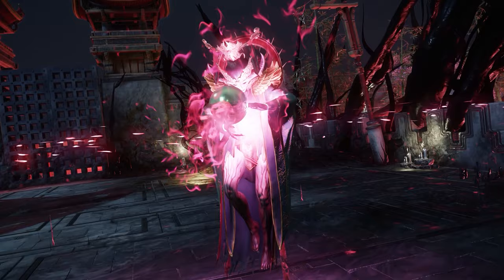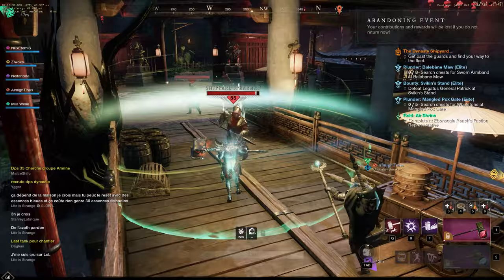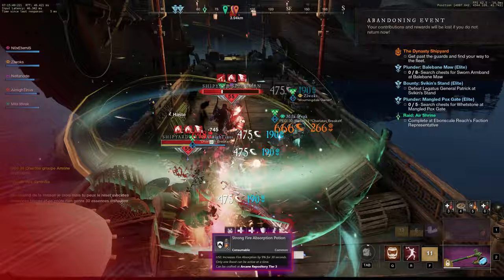So the first one is Dynasty. You're going up against corrupted enemies. They're weak against thrust, nature and arcane damage, and resistant to strike and ice damage. As you can see, my hatchet was dealing about 40% damage as ice and my warhammer deals strike damage, so no matter what I do they will be taking less damage from me.